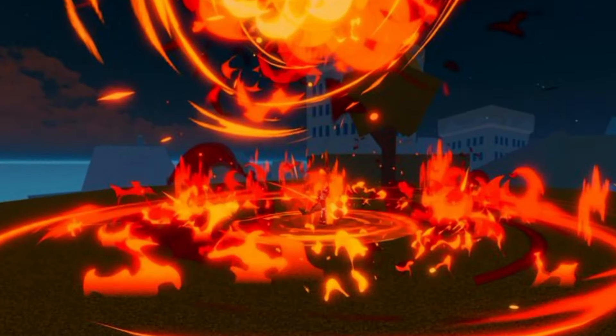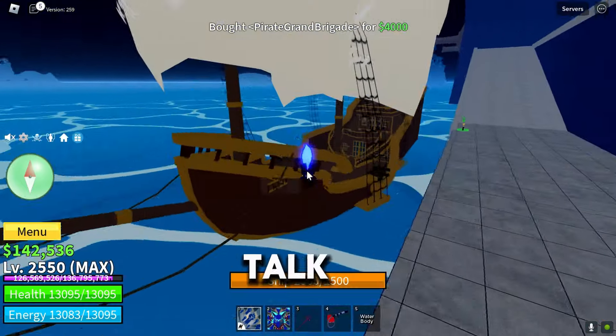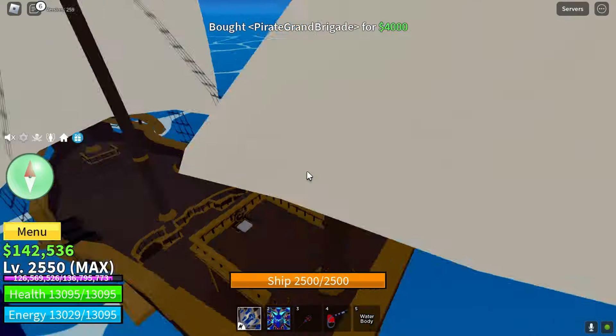So first of all, we will be getting a new sword which will be called Dragonheart. Here it is. If we take a closer look into this picture, we can also see a VIP icon, which will probably be a new Game Pass.